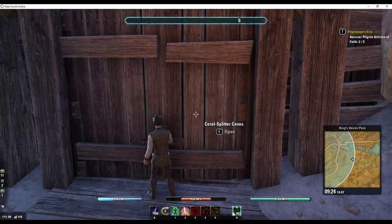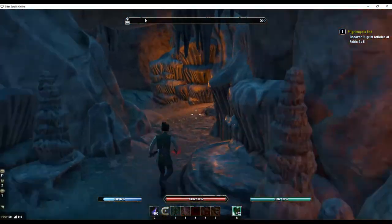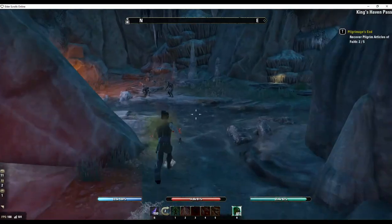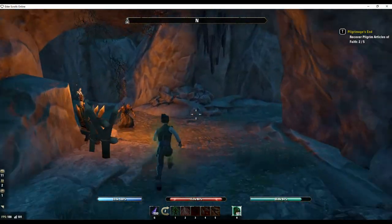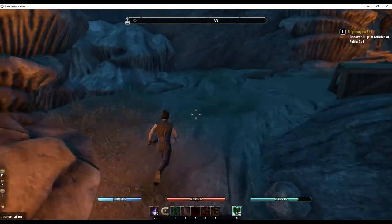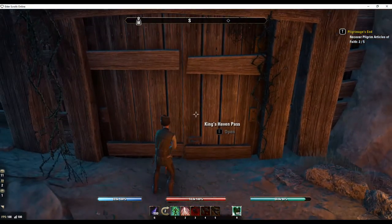Next you're going to run as fast as you can through the caves to the north and to the west — just ignore all of the mobs you encounter along the way. Approximately halfway up this sloping path you'll come to the sky shard if you need it. You'll have to clear a few mobs on it, and then once you're at the top there's often a mob right here that will prevent you from using this door, so just quickly kill it.